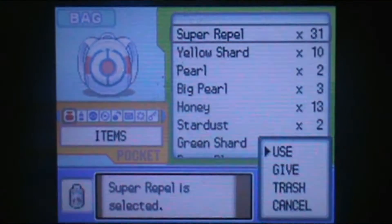Now we'll reset the Super Repel. We're going to go down here, and I actually have switched around some Pokemon a little bit. I don't have Torterra with me, because we need Defog if we're going to look around this area.